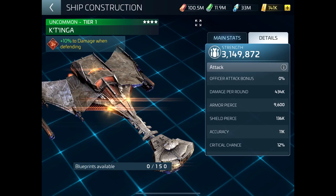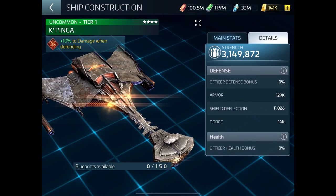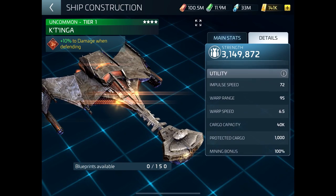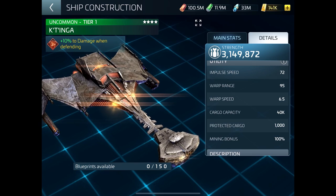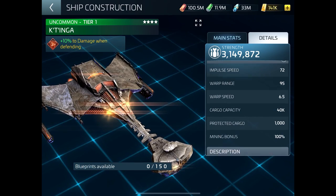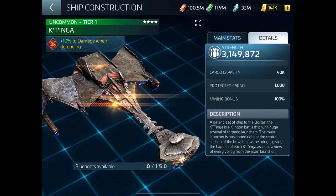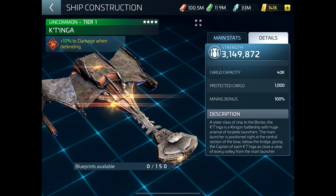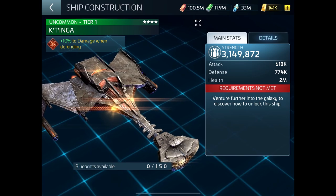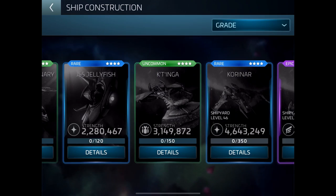Looking at stats — just always remember when you're looking at stats, when you're looking through mine, warp range is plus 10. So this ship straight out of the dock would be 85 unless you've done the research. I'm not going to read the description, you can have a read. So that's how she comes out of the dock with the research that I have done in G4 research.